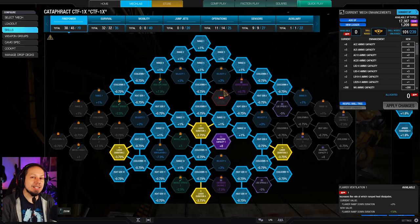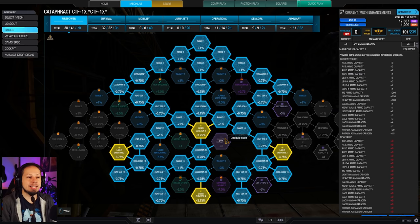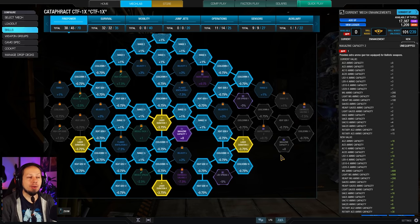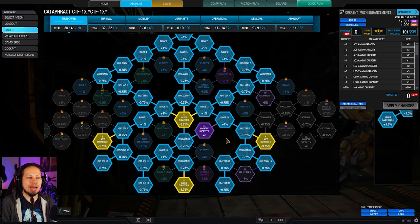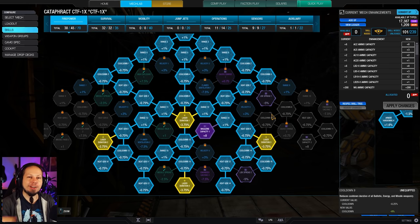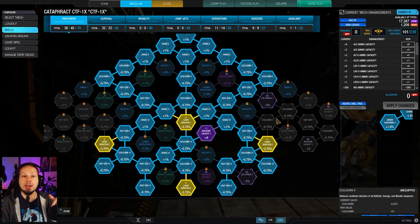Since we have a lot of lasers on the build, I was going for laser duration. We have one point of magazine capacity easily available here, and I don't think you need more than one in general. You could get the second one but this one is absolutely fine. What we do want is more cooldown and more heat management so we can sustain ourselves, because the faster you fire, the more heat you will build up. So you also have to care about heat management when you care about cooldown.